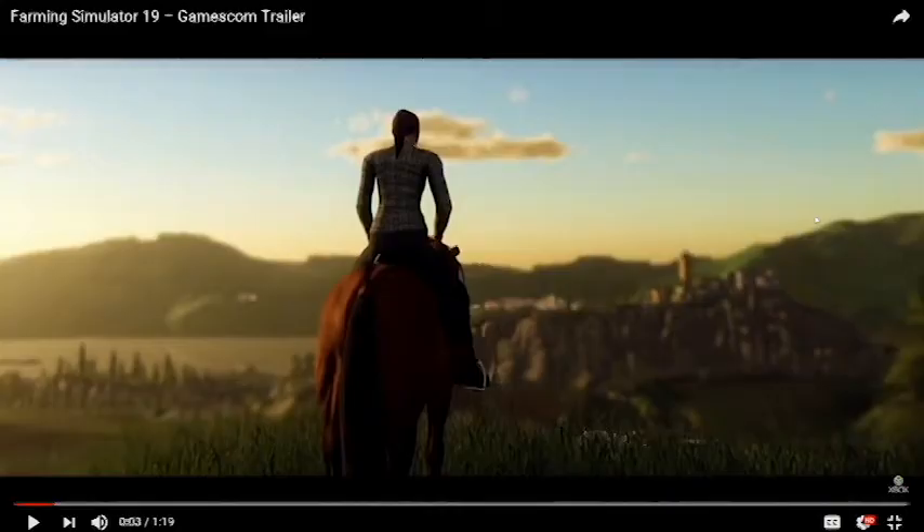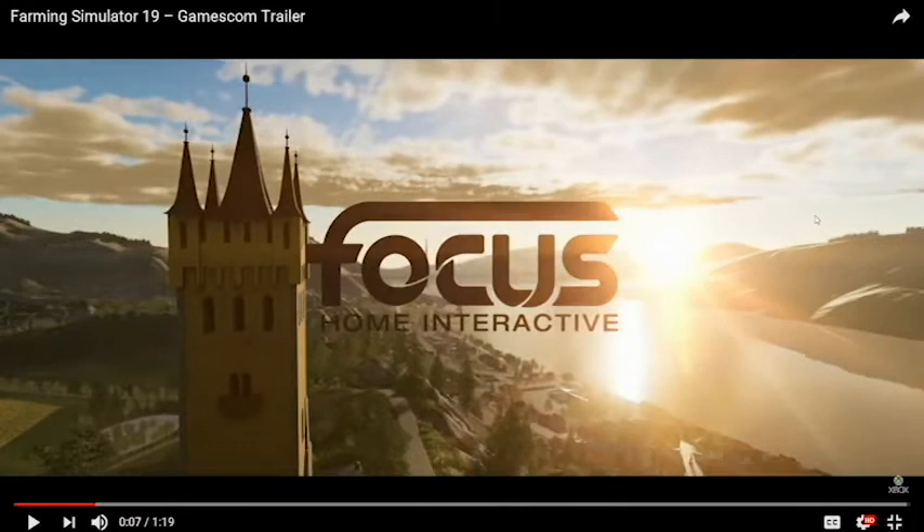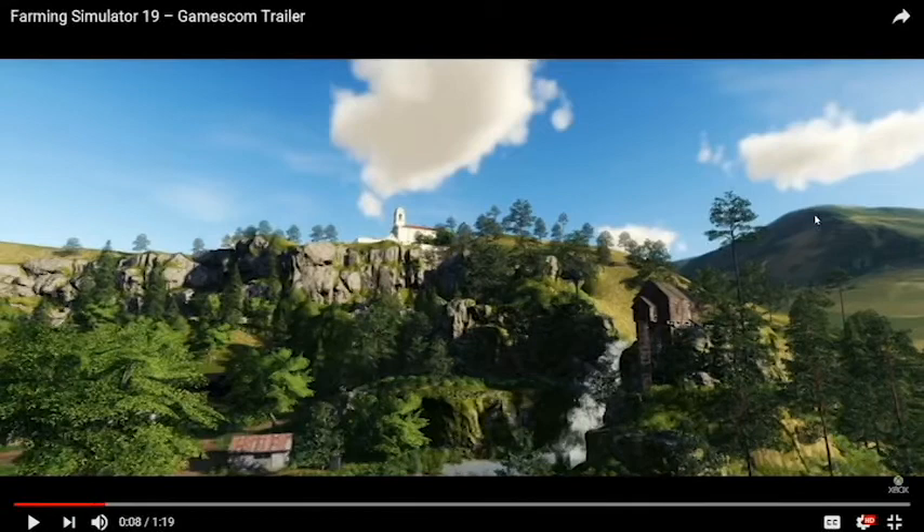For starters, we have the horse with the female character riding it, and we have the castle in the background. The horse looks okay. Next, we have the Peterson Stockyards, which sounds very American, so this might be part of the American map. And then obviously this one is the top of the castle. I really like the look of this. I can't really tell which map this would be on. Some more scenery of the town. Looks good.